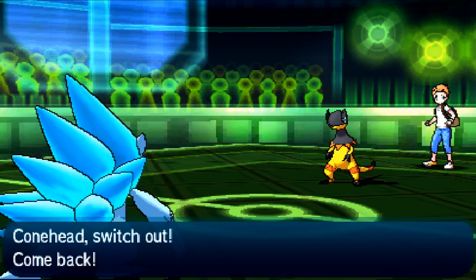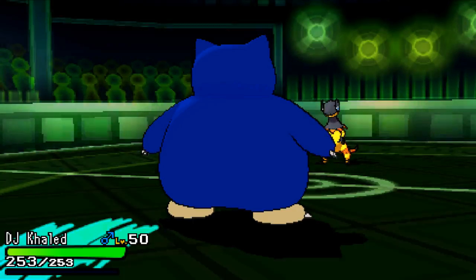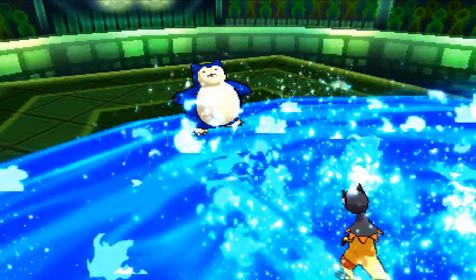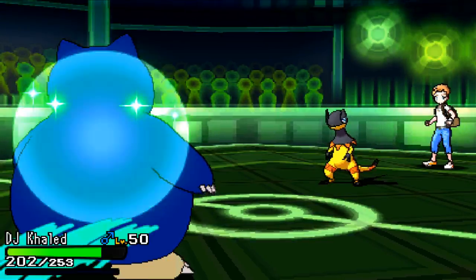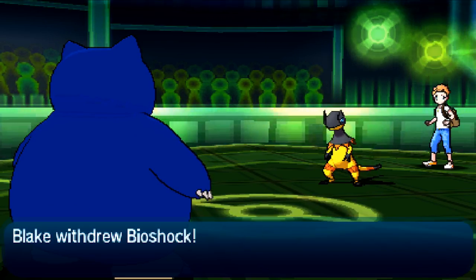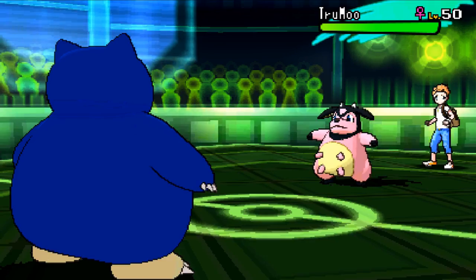He's gonna bring in the Heliolisk, so I'm gonna get the hell out of here — because I'm Scarfed I couldn't go for Earthquake there. I'm gonna bring out my boy Snorlax. He goes for the Surf; Snorlax is basically going to drink that delicious water — it does like negative 10% damage. I get some Lefties back and he gets the hell out of here. Most Snorlax carry Earthquake so he's probably thinking I'm going for that, but Body Slam is my only attack, so I'm gonna go for Body Slam as he brings in the Miltank.